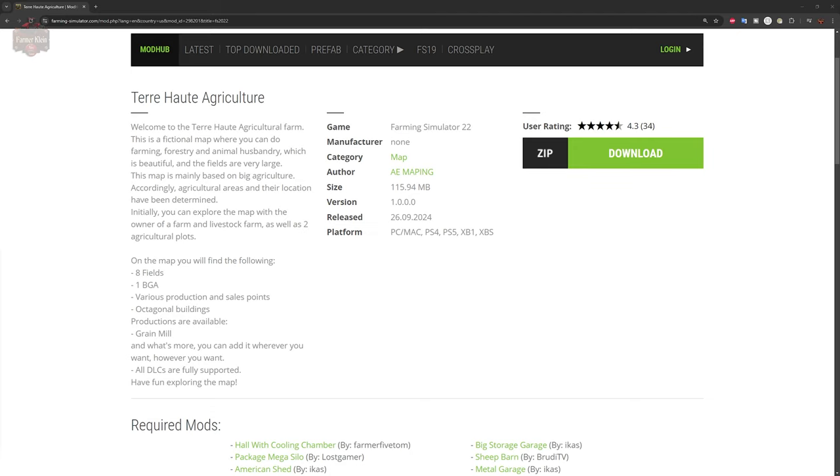Let me read you the description. Welcome to Terri Holt Agricultural Farm. This is a fictional map where you can do farming, forestry, and animal husbandry, which is beautiful and the fields are very large. This map is mainly based on big agriculture. Accordingly, agricultural areas and their location have been determined.